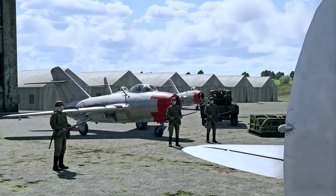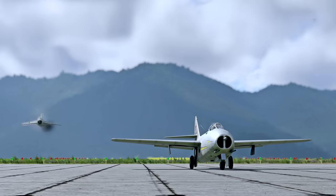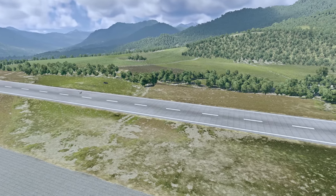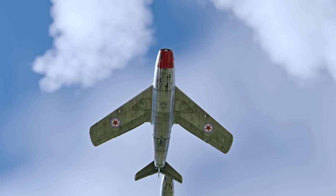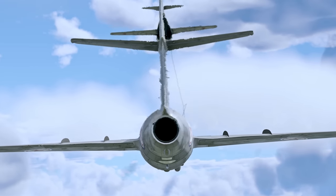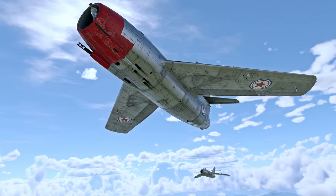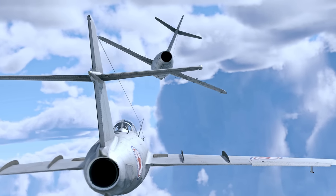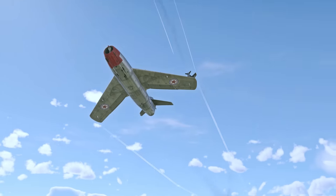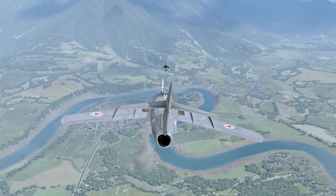The MiG-9 was a decent aircraft, all things considered, but as they wanted to make even faster planes, Soviet engineers decided to go with a swept wing instead of the conventional straight wing design. And so the MiG-15 was created—a fighter of the new type, which quickly made a name for itself thanks to its excellent characteristics. Today we're going to discuss the ways you can play it effectively, as well as the tactics for the succeeding designs, the MiG-17 and the MiG-19.